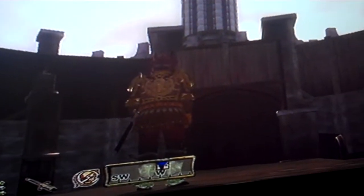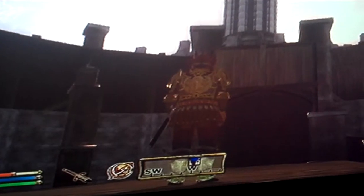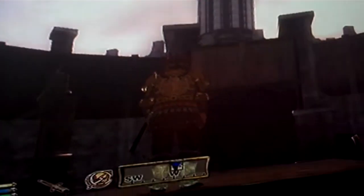I've done what I thought was the impossible. I climbed over the arena walls and got to the inside. There's the White-Gold Tower, and here's the inside of the arena, all glitched up.